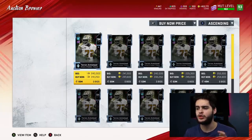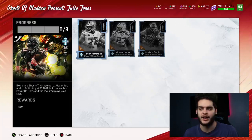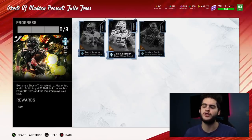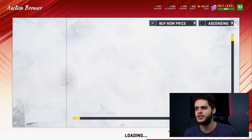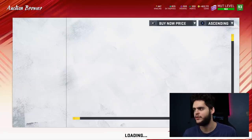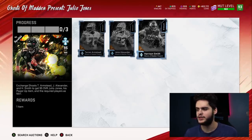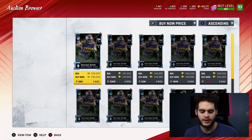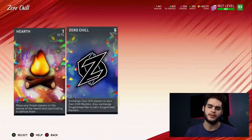Tron Armstead goes for about 240 to 241 thousand coins. Remember these numbers might change a little once the training conversion happens, but just do the math. Never buy at the listed price — if you sit and wait, you can get one for around 225 to 230K. Jair Alexander shows 280K but that's probably because there are few listed; he's more likely in the 270K range.